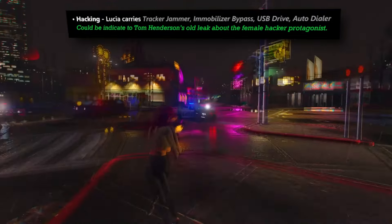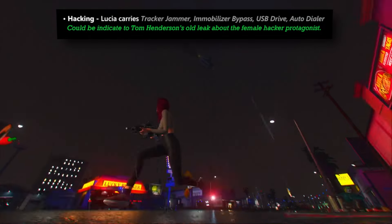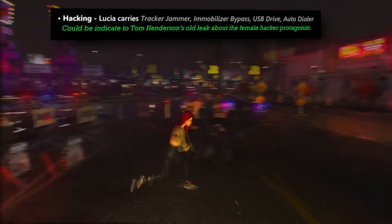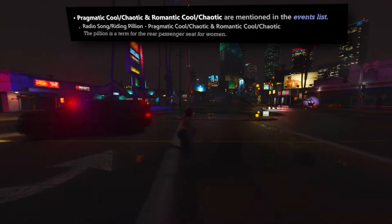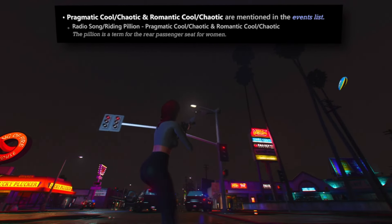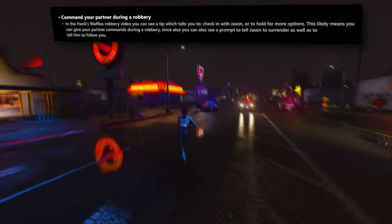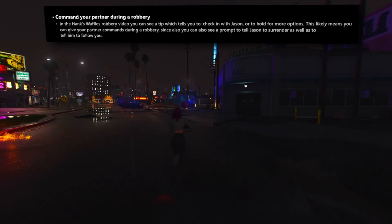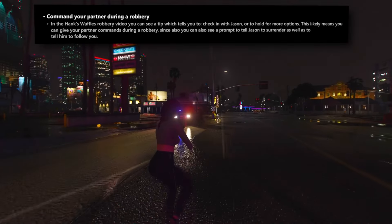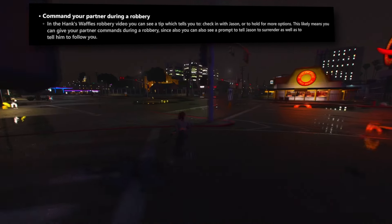The inclusion of hacking mechanics is confirmed to some extent. Lucia is equipped with intriguing tools including a tracker jammer, immobilizer bypass, USB drive, and autodialer. It remains unconfirmed whether Jason will also have access to these items — historical leaks hinted that Lucia would be the designated hacker. Among event types within the game, two distinct categories emerge: pragmatic cool, and chaotic and romantic cool. During robberies, players can issue commands to the other character involved — a tip notification suggests checking in with Jason or holding for more options, implying players can give their partner commands during a heist, including prompts to surrender or follow.